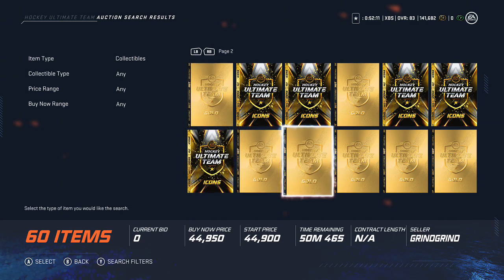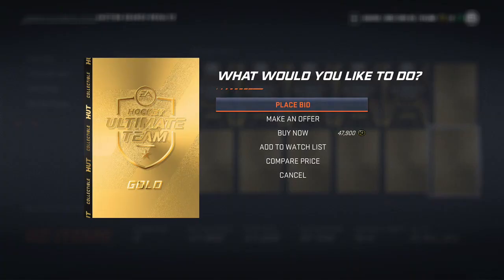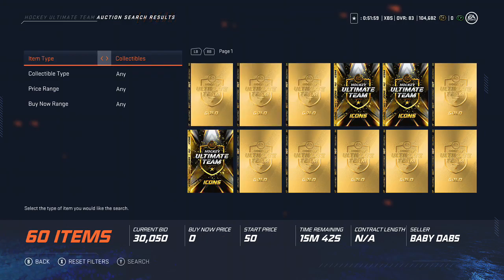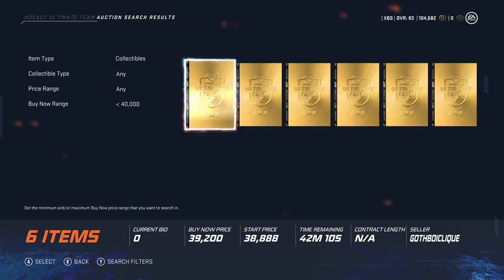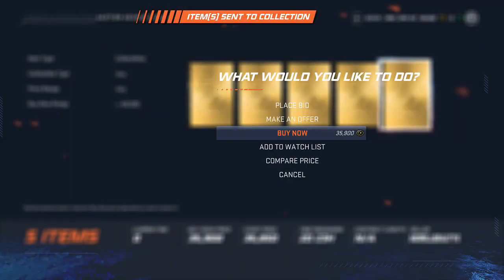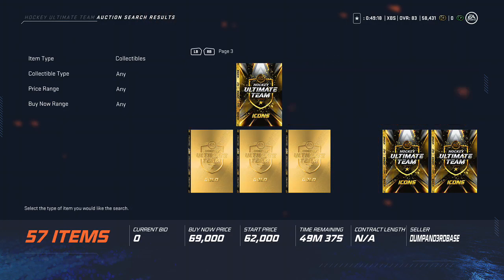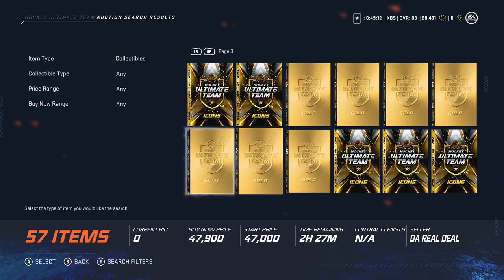First things first are these gold collectibles. The day was Friday, September 27th, right before the Fantasy Hockey NHL event dropped. I came home and what I did was I just scooped up as many of these gold collectibles as I could — as cheap as 37 to 40k — in anticipation of the new event, because these gold collectibles look like they're gonna be used for every HUT event. Notice how at the end of that clip I had 32k coins, not enough for a gold collectible.